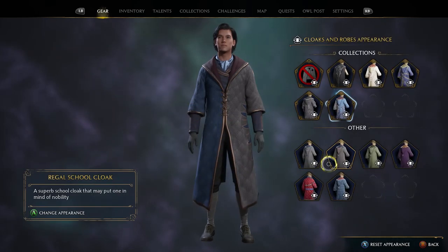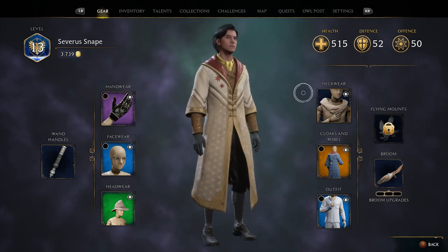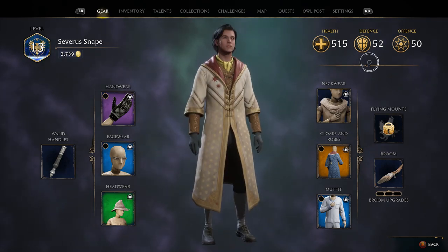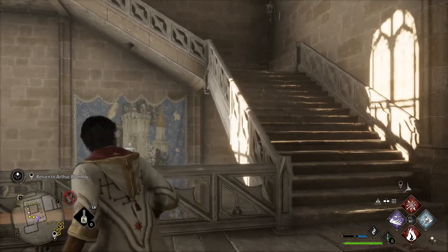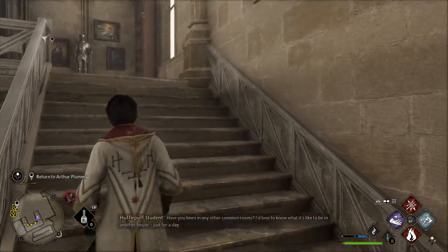Once you complete this, there will be a waypoint to go back to Arthur Plumley to tell him what you found. This is the awesome looking robe you get from doing this quest — it's a real nice one, actually one of my favorites before I got any of the decent house cloaks. It looks good with the hood up as well.